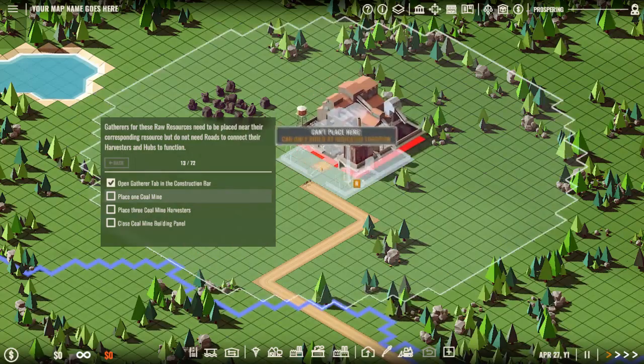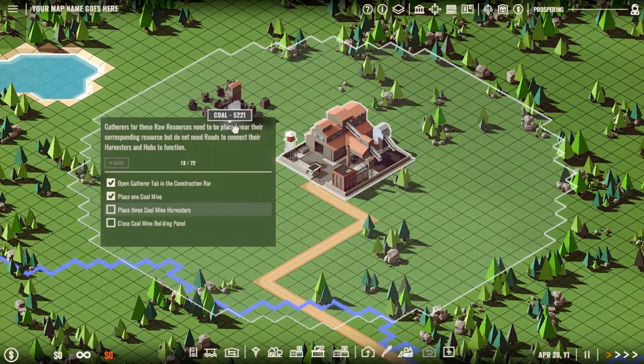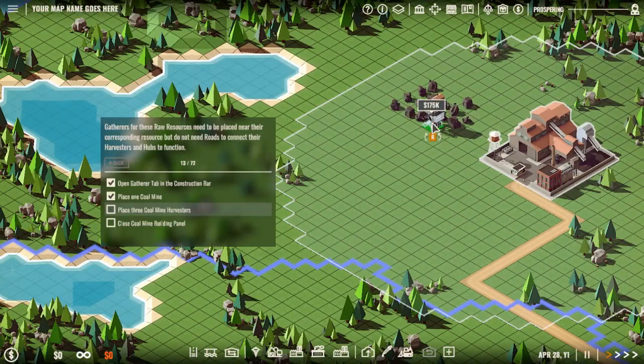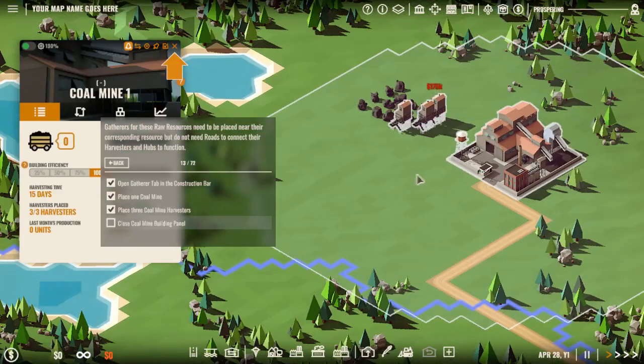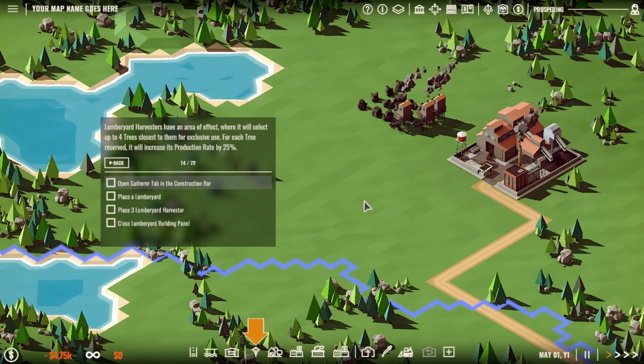So we need to get a coal mine — we got three of those harvesters. Lumber yard harvesters have an area of effect where they will select up to four trees closer to them for exclusive use. Fortunately reserved, it will increase its production rate by 25%.